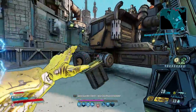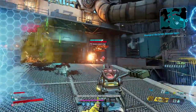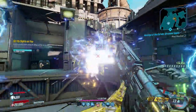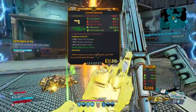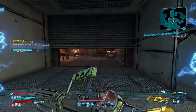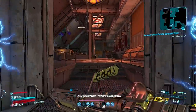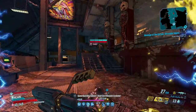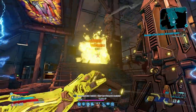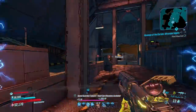Hey, what's going on people, it's SGZ here from the Spartan Game Zone and in this video, I'll be showcasing the Chaos, a Dahl assault rifle with some incredible power that has it sitting as one of the best assault rifles in the game, even though not much gets said about it. Today, we'll be singing its praises and I'll be letting you know where you can get one, explain what it does and how you should use it to maximise your damage.